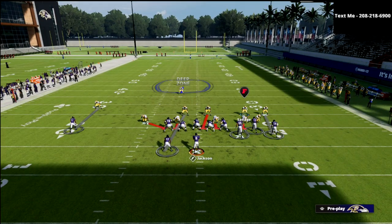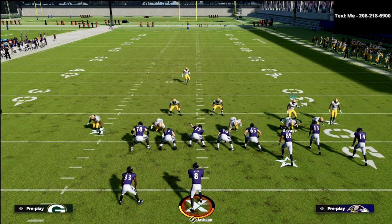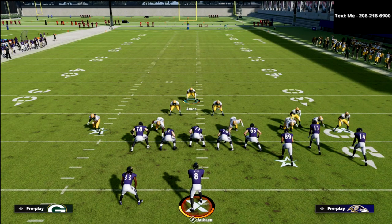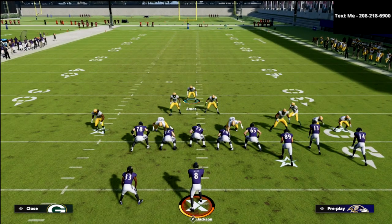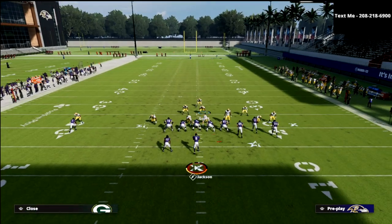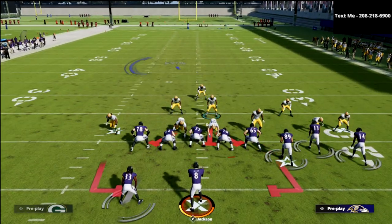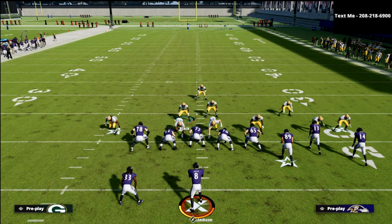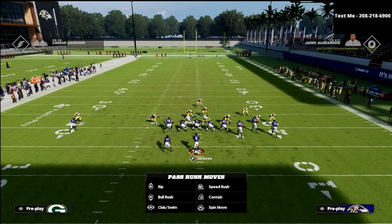We're just going to come out and cover one linebacker blitz. Now, notice real quick, if we show blitz, you're going to notice that the free safety is right here, so it doesn't really do us a lot of good to do that out of this particular play. So we're just going to pinch our defense, and then we're going to QB contain.